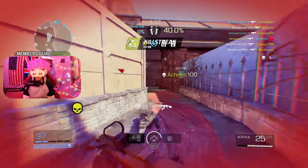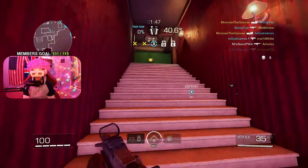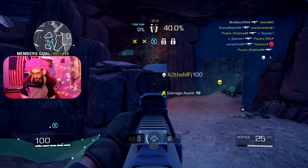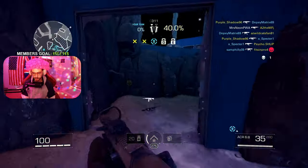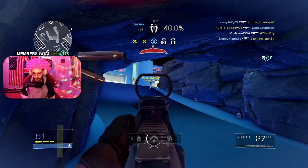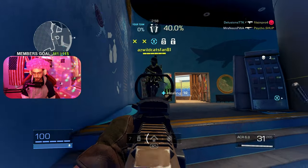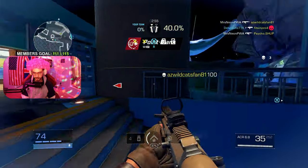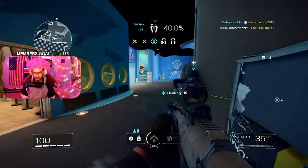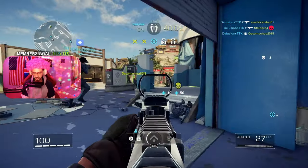There's a couple of modes I've been playing, like Escort, which has been a lot of fun. You're basically just pushing a robot to an objective or defending the area. It's similar to a mode from Overwatch — pretty cool to play. I've been enjoying that the most as you kind of know where the enemies are and it doesn't feel like you're getting spawn trapped all the time. I've also been playing Domination, but it doesn't really feel like something I want to play — it gets quiet and spread out. I've just been looking for those chaotic modes.